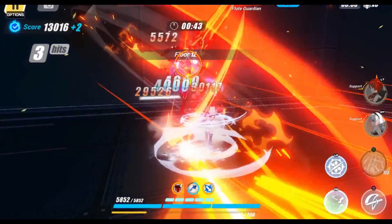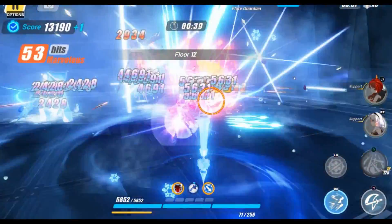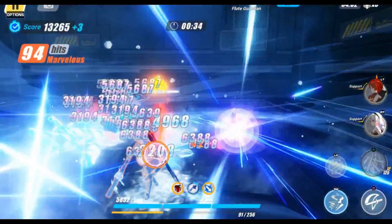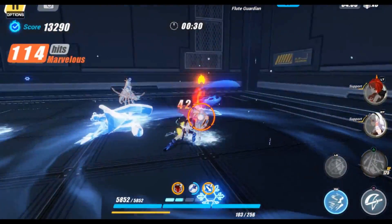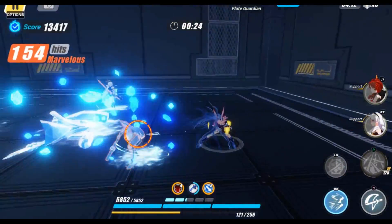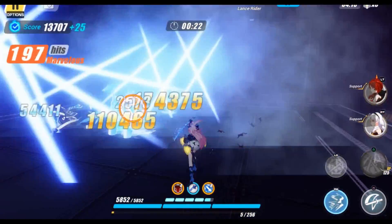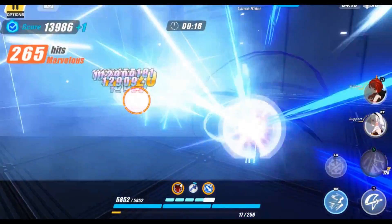Well, at least overall it's fine, but for the Abyss the main DPS needs proper supports. So for my Abyss team on that account, Keqing will be the main for team one, and Eula will be the main for team two. I'll figure out where to put Yanfei depending on the situation and resources available.